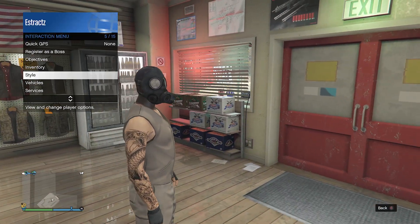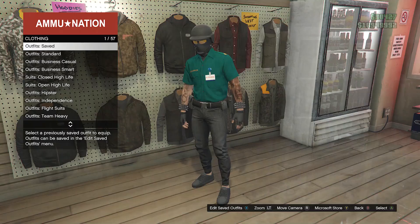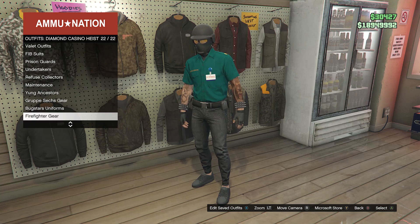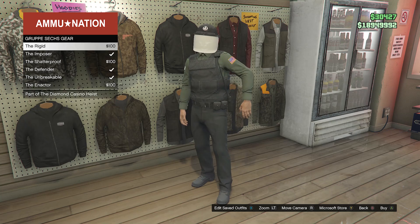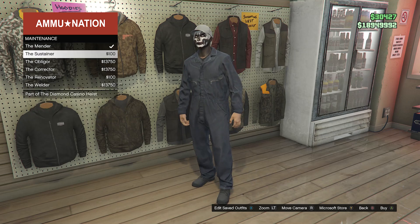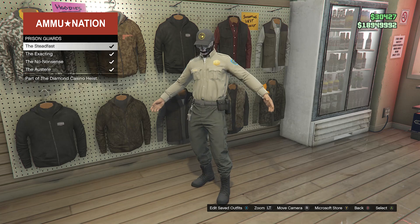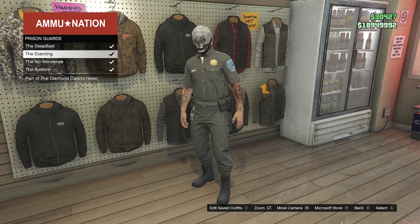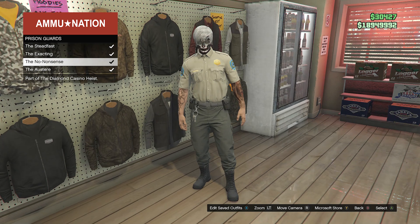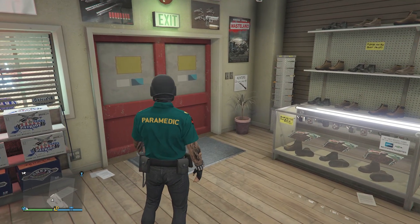Once you're back in a public or invite-only session, equip an outfit with a belt. If you already have one saved with a cop belt or paramedic belt, equip it now. If not, go into the gun store, go to the outfit side, and go down to the Diamond Casino Heist on slot 51. Scroll to group A sex gear on slot 20 for one type of belt, maintenance on slot 18 for another, or prison guards on slot 15 for another. I'd recommend the prison guard belt as it looks best when merged with the half-invisible arms outfit.